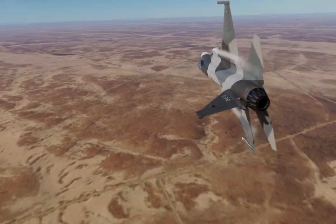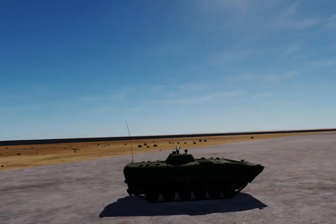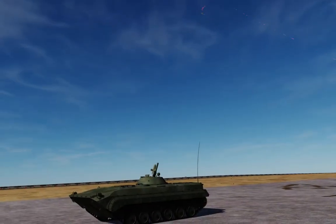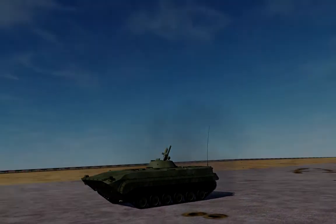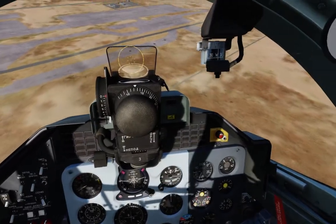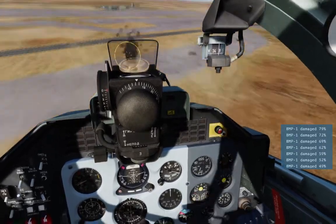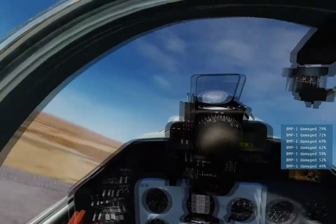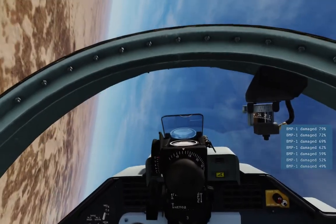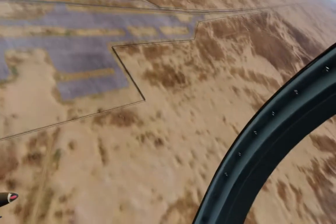Let's get back to trying to attack the BMP-1 with the L-39. Turns out we can actually damage it when approaching from a much better angle — quite straight on. That's what I'm talking about. We can actually kill the BMP with the L-39; we just need to be careful with our aim because we only have high-explosive shells.